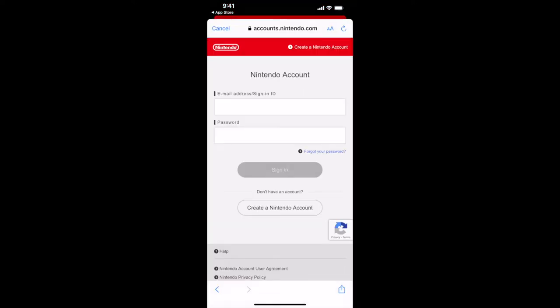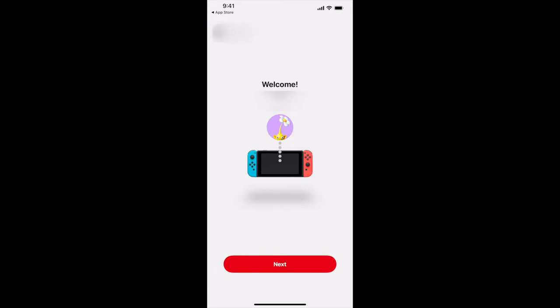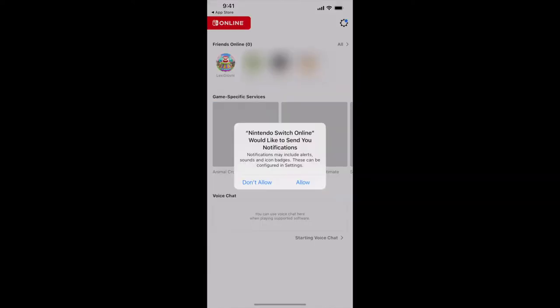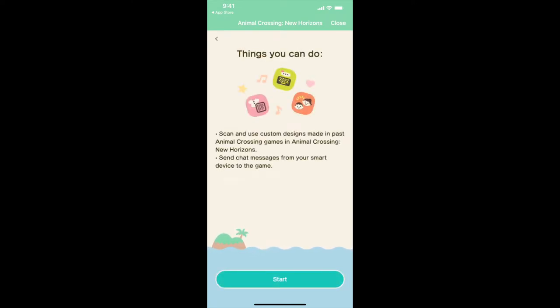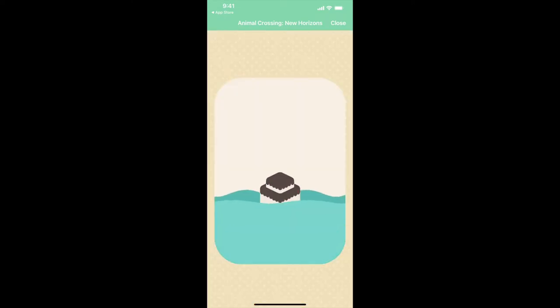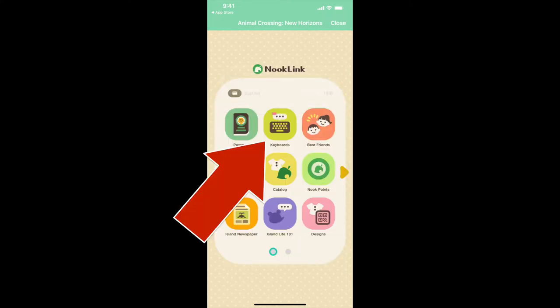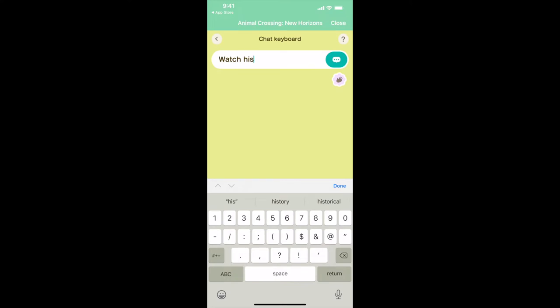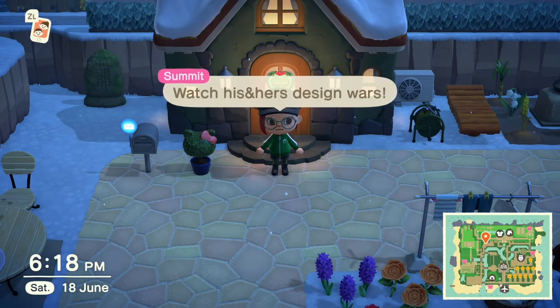Let me show you how to do it on the iPhone. You'll be asked to either create or log in to your Nintendo ID. I've already got an account, so I'm logging in and going past the robot protection. If all goes well, you'll find the associated link to your user — select it to progress, go through the onboarding screen, and eventually you'll land at the Nook Link section which looks like the phone you use in the game.